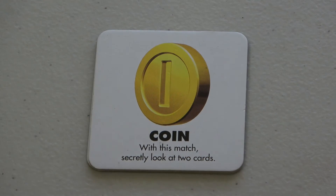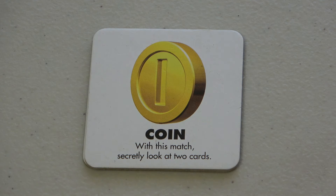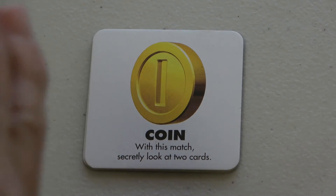Coin: with this match, secretly look at two cards. You must use this item card on your current turn — you can't hold it. So you're essentially peeking at two face-down cards.